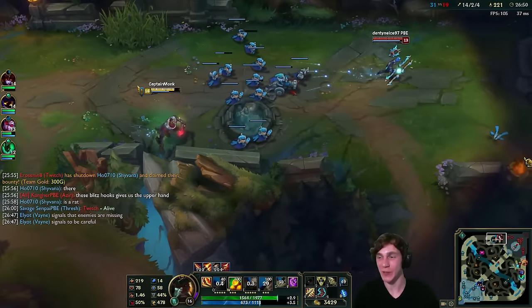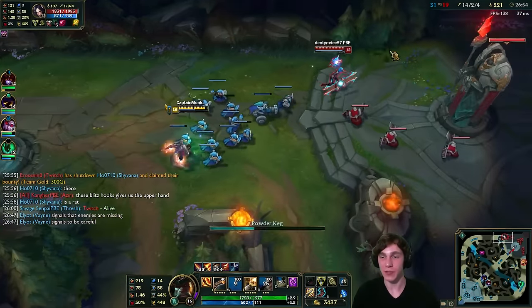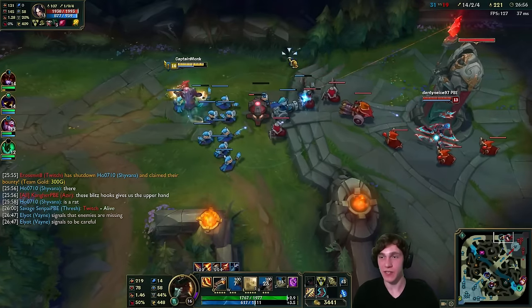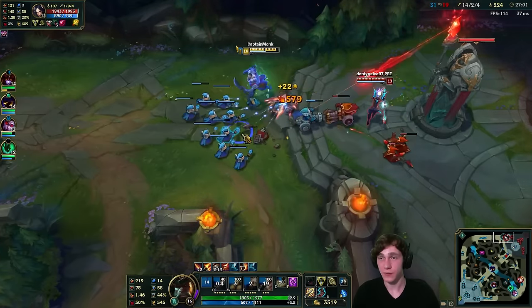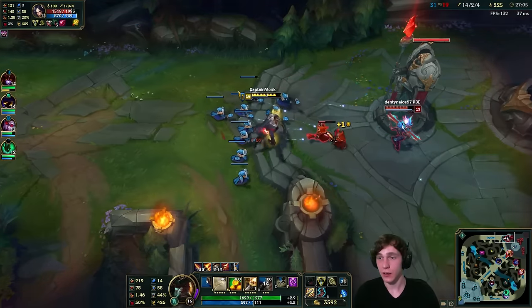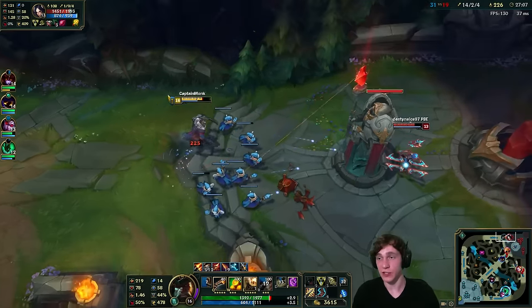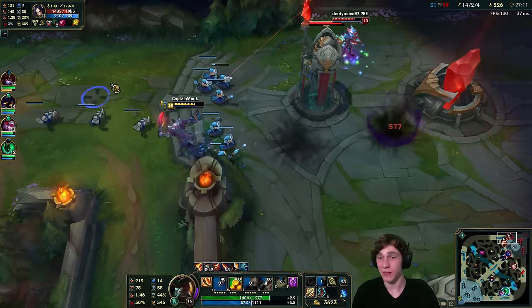There we go, 500 silver serpents — wasn't too hard. We use Remove Scurvy to heal up, and if Irelia comes near these minions she's going to have a bad time. We do some nice auto attacks. She is running that Frost Butt skin so she should expect us to poke her a little bit.